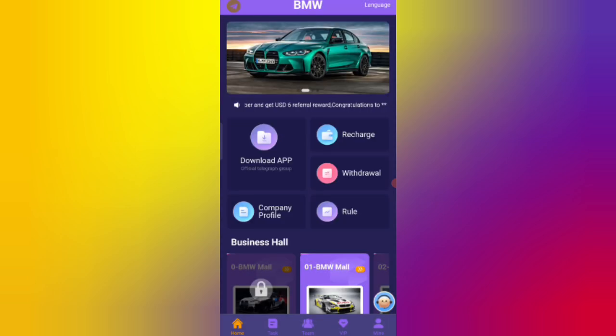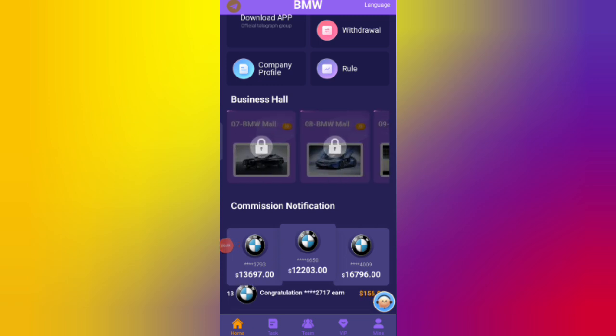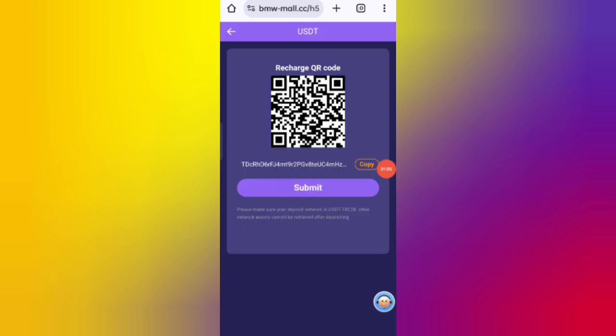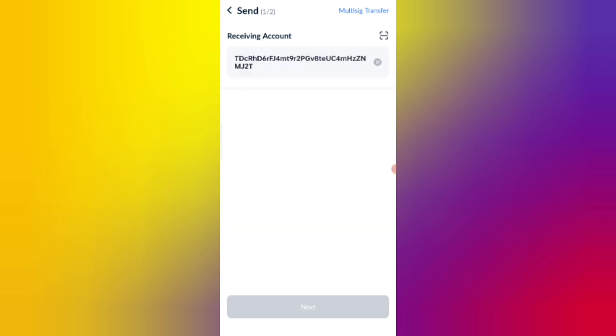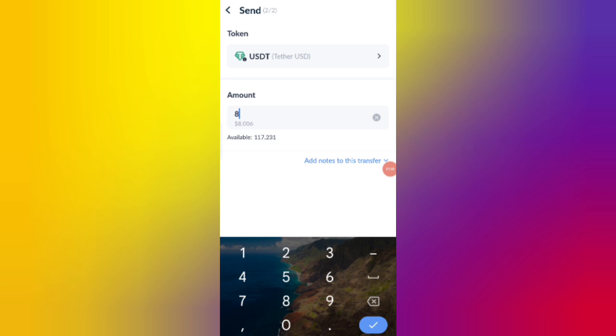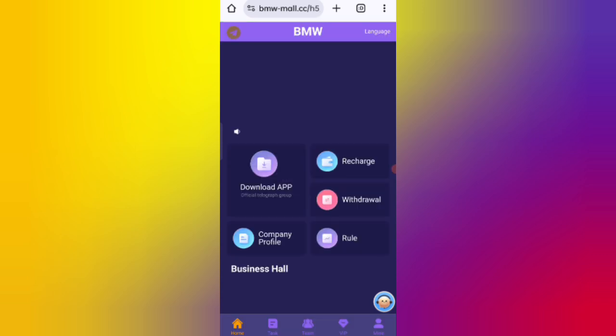You can see all the VIP details on this page. Now click on Home, then click on the Recharge option. You can see your wallet address — copy your address, then open your wallet and enter the address. I am recharging 8 USDT. After the transfer, click the Submit button and your amount will be added to the website.